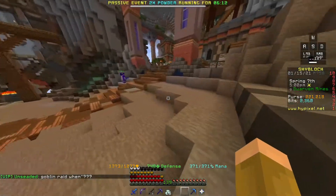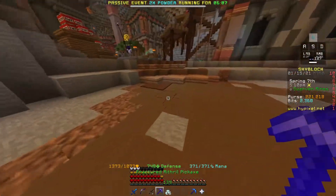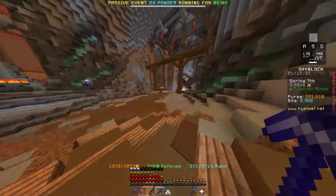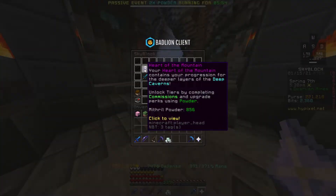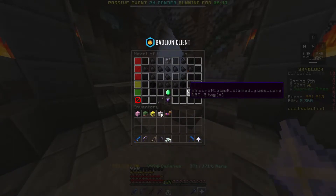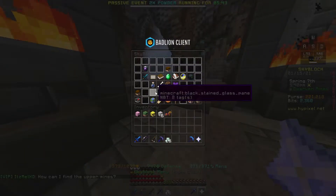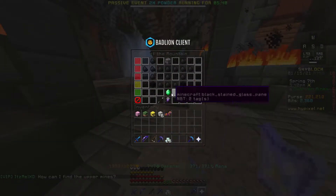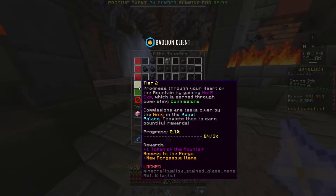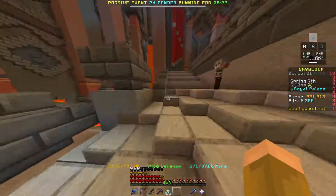Titanium is right here — I honestly have no idea what it's used for yet. This is kind of what I've done so far; I'm recording this right after I lost my other recording. Mentioned the Heart of the Mountain earlier — you can upgrade different stats in there. You get mithril powder from events, which happen every 20 minutes in the Dwarven Mines, and also just from mining mithril. You use the powder to upgrade different stuff like mining speed, and you get your tier up by earning XP through commissions.